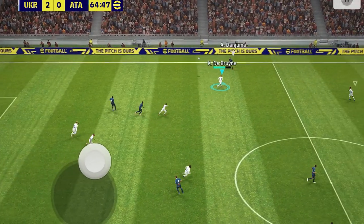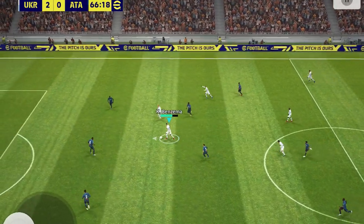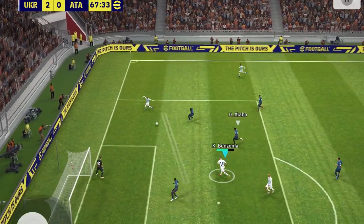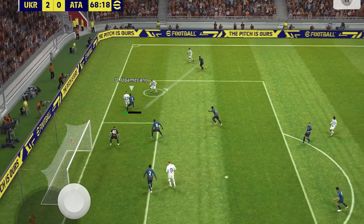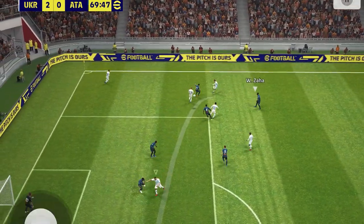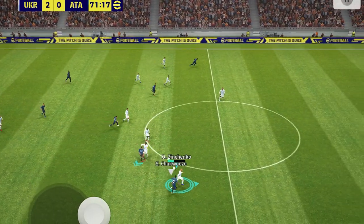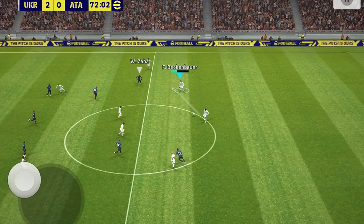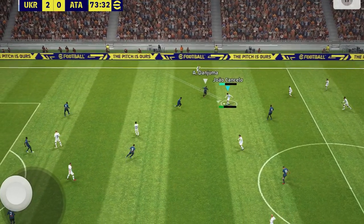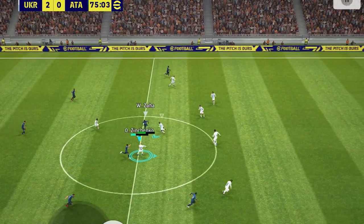Benzema rewarded very quickly — passing to Kevin De Bruyne — we can make a quick goal here. Benzema — what a save from the goalkeeper again, but we are pressing very hard. Beckenbauer with the cross — he has great crossing ability. We're just spamming crosses at this point — it's not possession football at all. But look at Zinchenko and Beckenbauer spreading the pitch as wide as possible. Is that a defender? No — it's a midfielder, an attacker at this point. This is why I love this five-at-the-back formation.